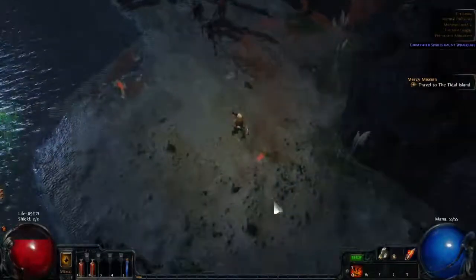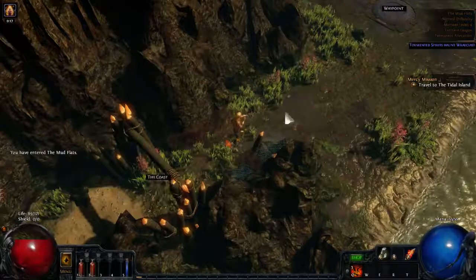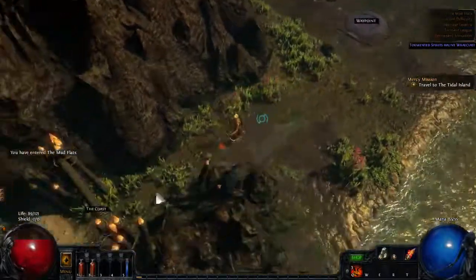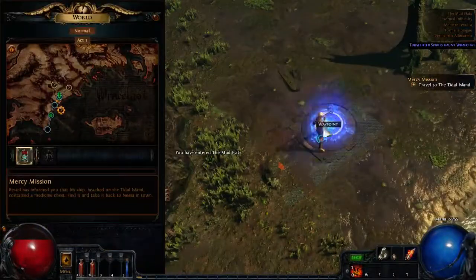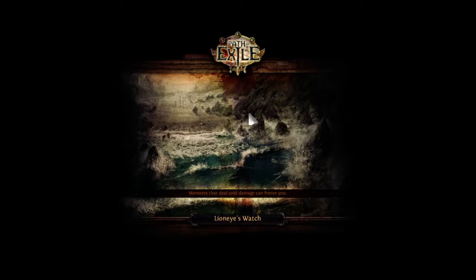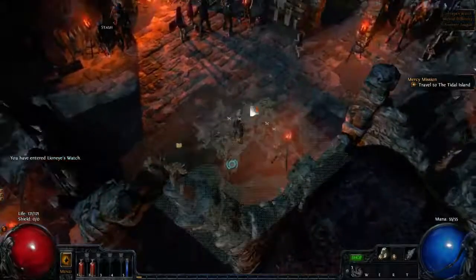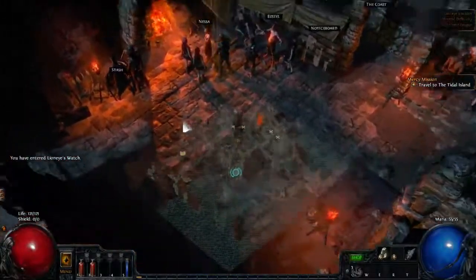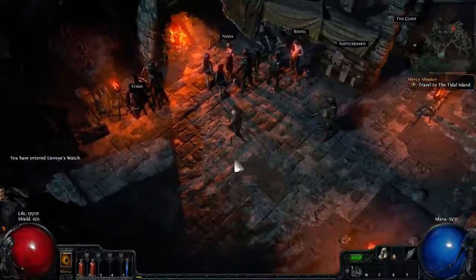So now I've made it to the next zone: the Mudflats. There is another zone called Tidal Island we could potentially enter as well, but what you should do is first find the entrance to Mudflats, go in, and get this waypoint. This is the first waypoint of the game, and this makes it easy for you to go back to town. In case you have to leave the game while in Mudflats — maybe because you're dying — you don't have to run the previous area again, you already have the waypoint and can go straight to Mudflats.